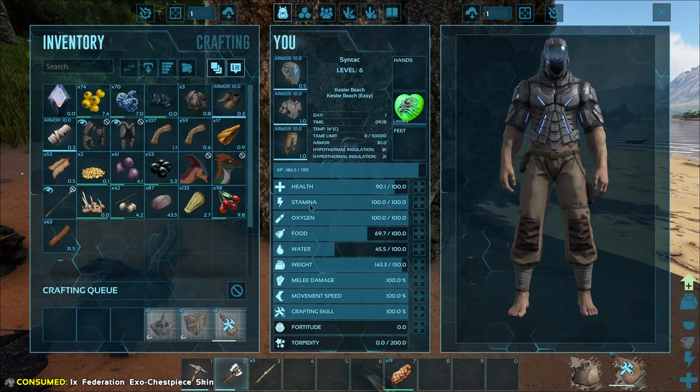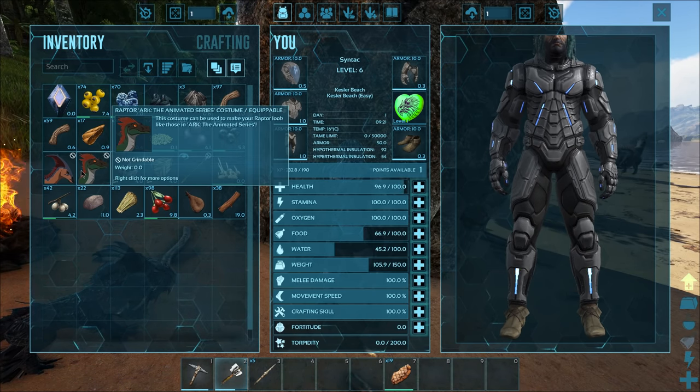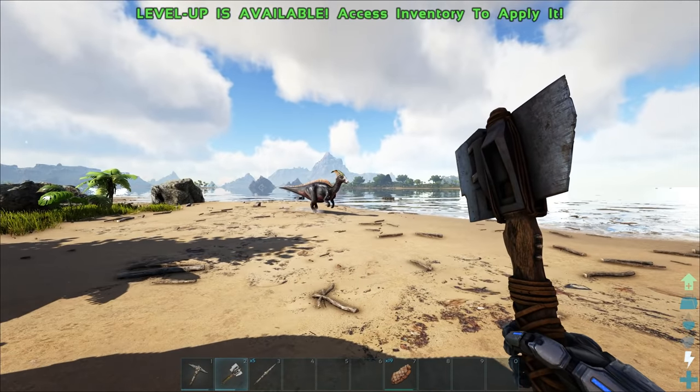Let's make a full set of cloth even though we don't really need it — a waterskin, a storage box, and we can probably work on a mortar too. All right, I'm gonna put on all this stuff. Look — day one tech? No, it's just skins, just skins! I do want to check out this new Parasaur skin we got. We got the raptor one last year and now we have the Parasaur one.